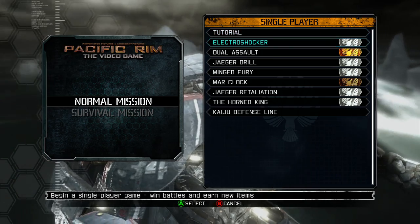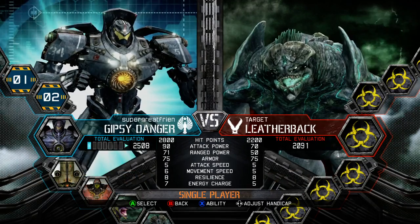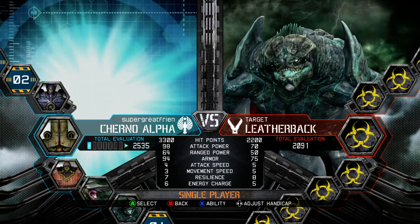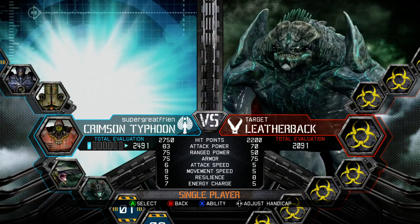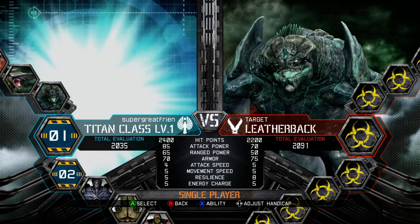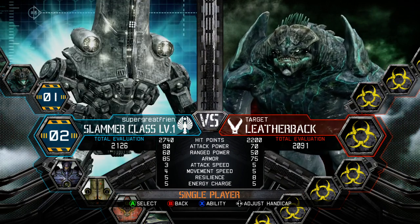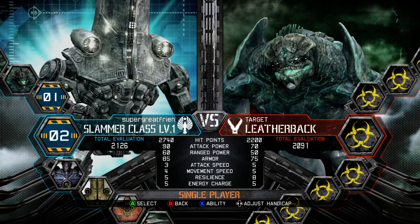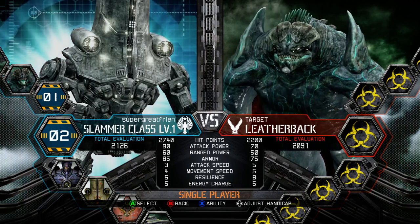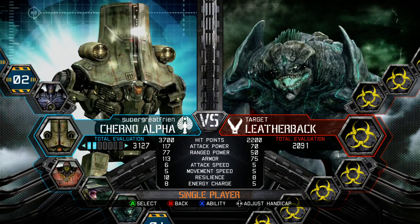There's no real story mode, cutscenes, or anything to become emotionally involved in. The character select screen looks a lot like Real Steel. We can choose Gypsy Danger, the Russian Jaeger Cherno Alpha, Crimson Typhoon from China, and we can also choose Kaiju such as Knifehead and Leatherback. You can also create Jaegers — using parts from existing Jaegers put together — but you have to level them up to do much with that, so right now I really can't do a whole lot.